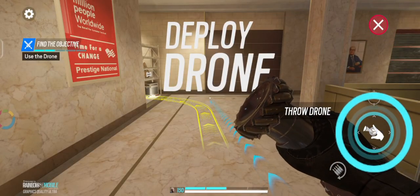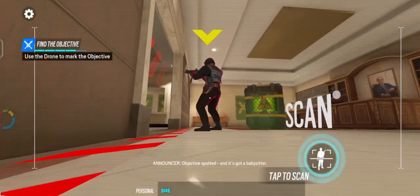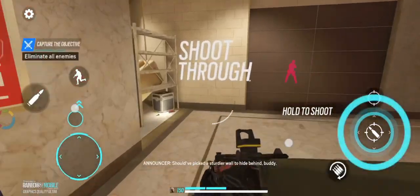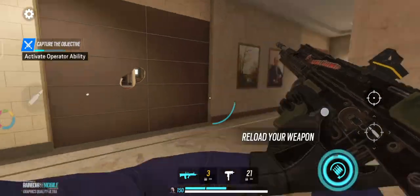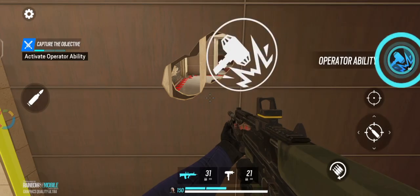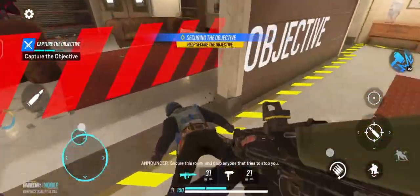Time to break out the fancy toys — drone's spinning up. Objective spotted and it's got a babysitter. Should've picked a sturdier wall to hide behind. Reloading. The container's in the next room — break through that wall. Secure this room and drop anyone that tries to stop you.